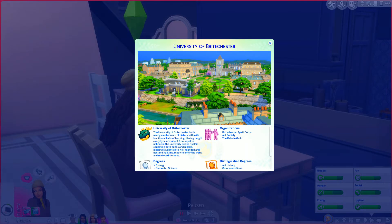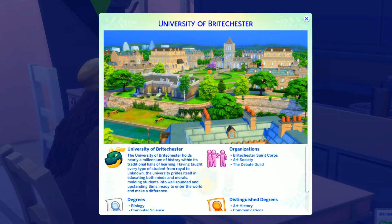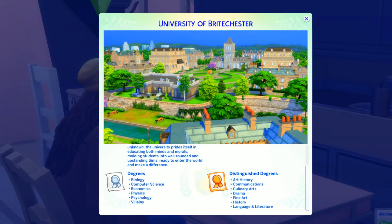Researching universities brings up a panel. University of Brightchester holds nearly a millennium of history within its traditional halls of learning, having taught every type of student from royal to unknown. The university prides itself in educating both minds and morals, molding students into well-rounded outstanding sims ready to enter the world and make a difference. Organizations include Brightchester Spirit Core, Art Society, and the Debate Guild.